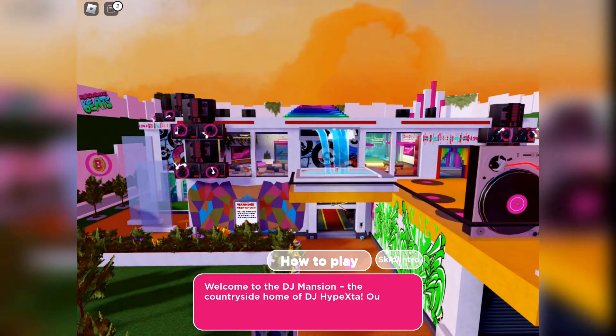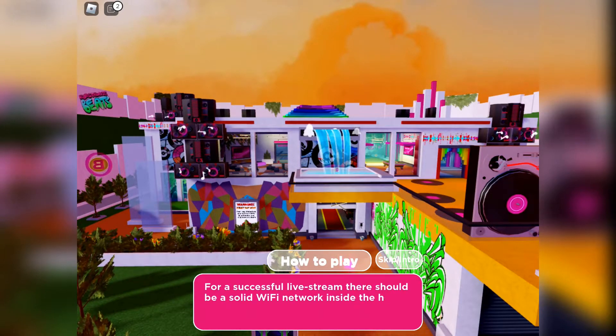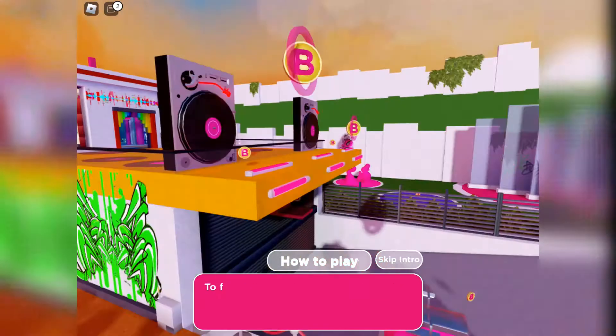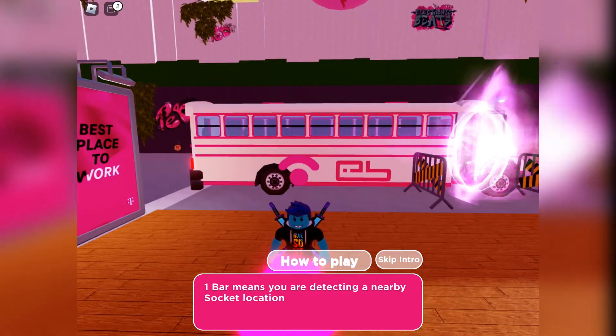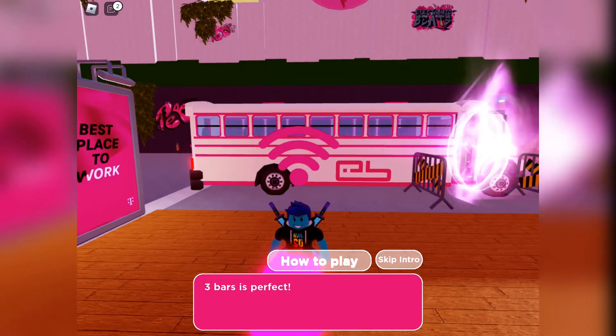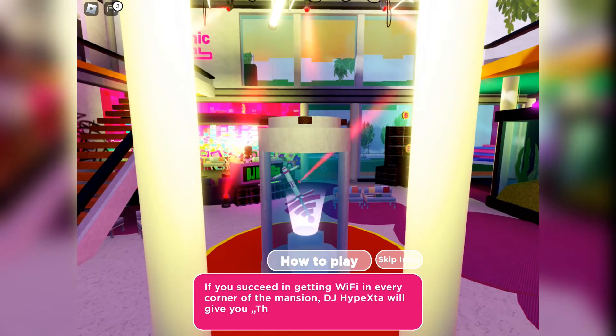So what we need to do here is place 8 routers around the mansion so the DJ has full wifi coverage. It's pretty easy — we need to place the routers where we can find 3 signal bars, which will also show you which room we need to go into. And then you need to find the best place to put them.